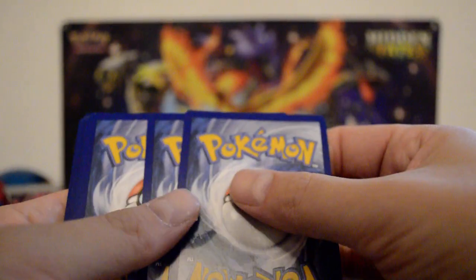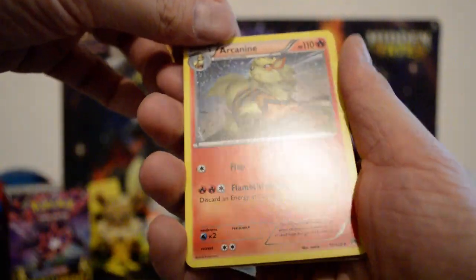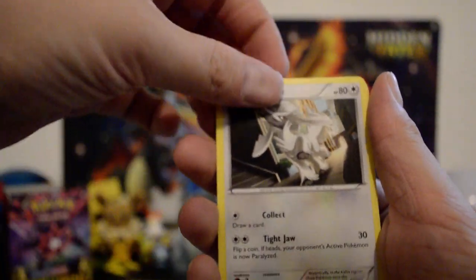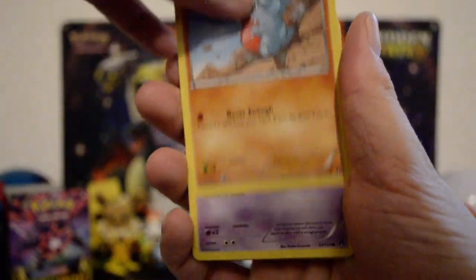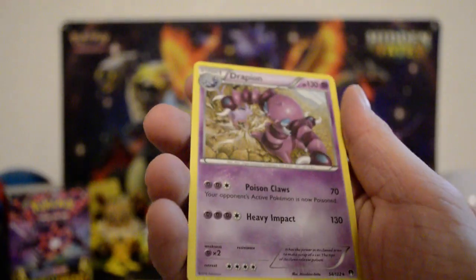XY Breakpoint — here's the code card. Three to the front, no energy. Palpitoad, Arcanine — that is a nice-looking Arcanine. Puzzle of Time, Ducklett, Furfrou, Psyduck, Gible, Skorupi. Pokemon Catcher for the reverse and a regular rare Drapion.